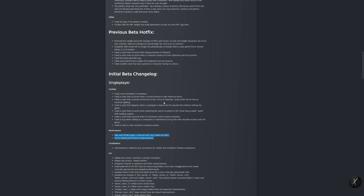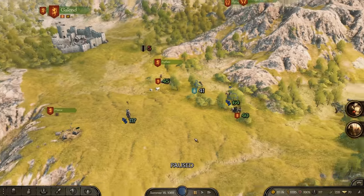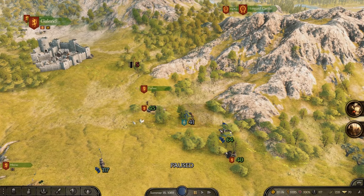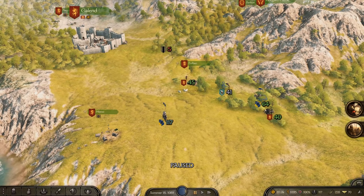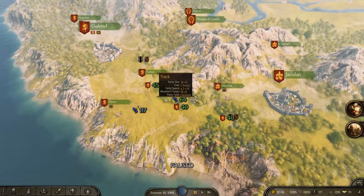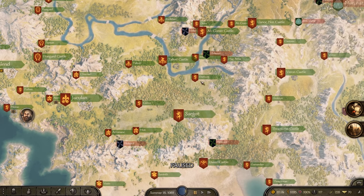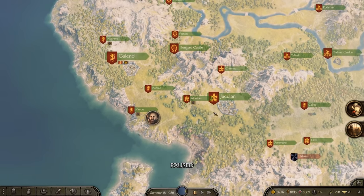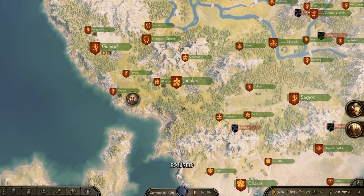Here in the game, the new campaign map layer system means I can now see individual parties, villages, towns, and castles at a further distance. It used to switch layers too quickly. Now there's a close-up layer where you see everything, a mid layer showing just towns, castles, and cities, and a far layer for all cities — making for a better bird's-eye view to determine where you're heading.